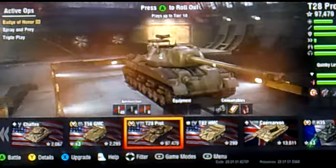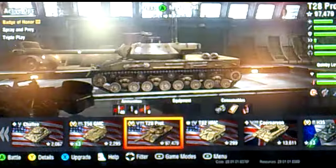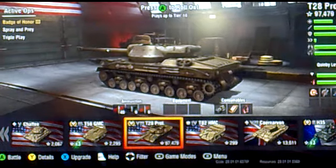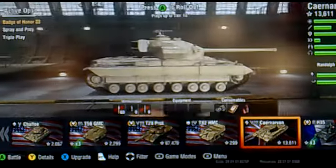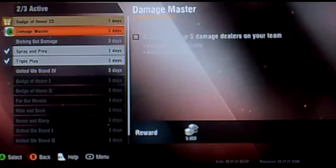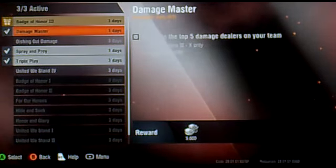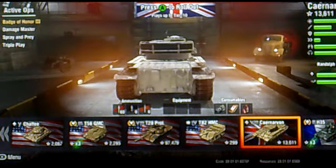Maybe a little bit of rage quitting will happen. Oh, T20 prototype — sexy tank destroyer. A lot of people hate it because it takes so much money off you, but if you learn how to use it, it's a great tank. So let's roll out in our British tier 8 heavyweight, the Caernarvon. I can't pronounce that tank's name. Let's quickly activate the ops Badge of Honor — places you in the top five damage dealers on your team — why not?